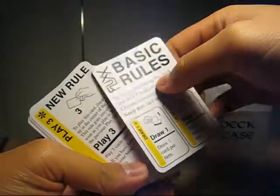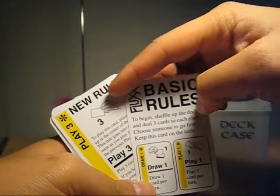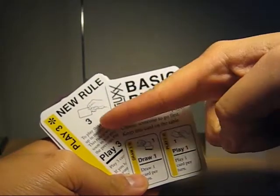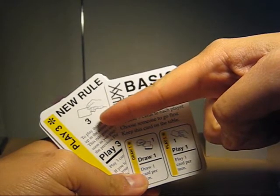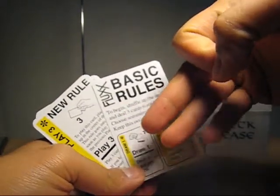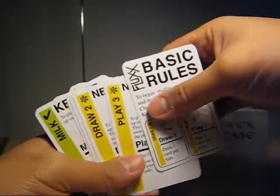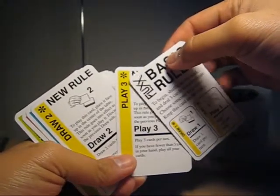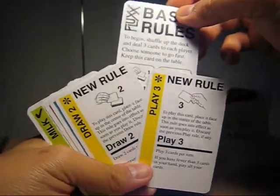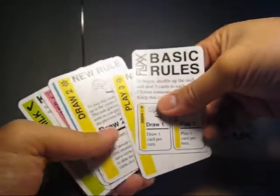As you progress the game, you get more chaotic actually, because you're going to get new rules. So you'll be replacing play one with play three. So instead of playing just one, you get to play three, which could be to your advantage or disadvantage — it quite depends. There's also draw two, but this stays in the game, so you just put it on top of the basic rule. And there are your new rules, straightforward.